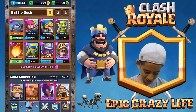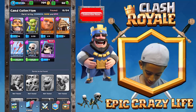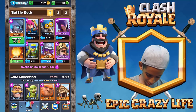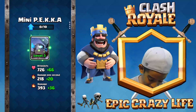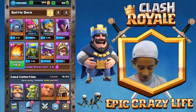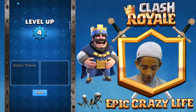I'm gonna put the witch in my deck. What should we replace? Let's put her in for Goblins. We can upgrade the witch and upgrade the Mini Pekka. Look at that damage — plus 36, 393! Let's go. We only need two more to level up. Level four, let's go!